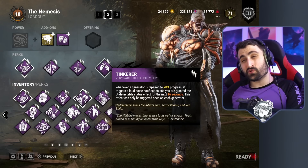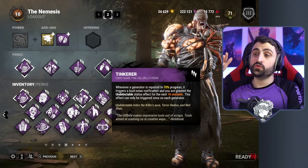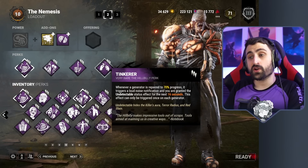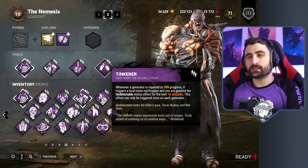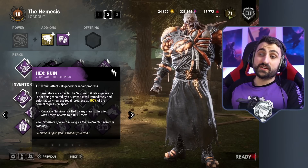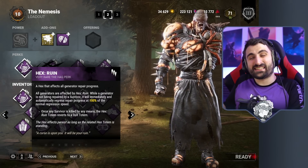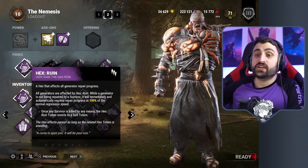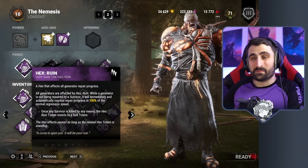Discordance paired with Tinkerer was also nice because once survivors split up, you had time to make use of Tinkerer and zone survivors out with your tentacle. Even though Nemesis is not a great stealth killer, it was still really, really nice. I think this build used to be very reliable. But with Ruin nerfed and now doing half of what it used to, this build has a massive flaw — survivors could just ignore the totems, power through it, and you're not in a much better state than before.